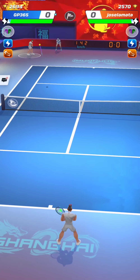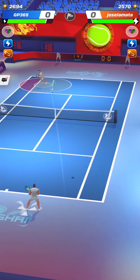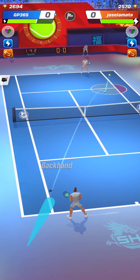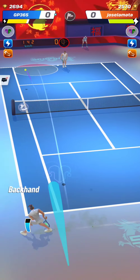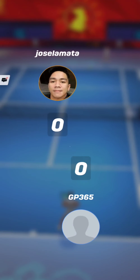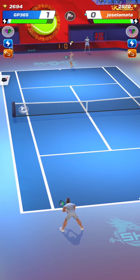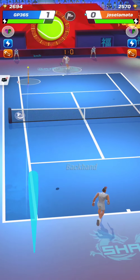We start the first match with an opponent having a higher total power than me — 10 more points. I'm playing with a build that has a weaker forehand than my backhand, so obviously my opponent is going to insist a bit on my forehand. But he diversifies as well — he doesn't always hit on my forehand. That would be too easy to anticipate.